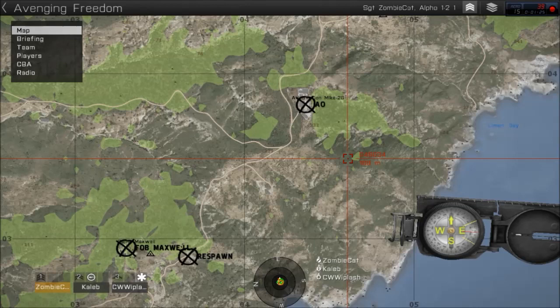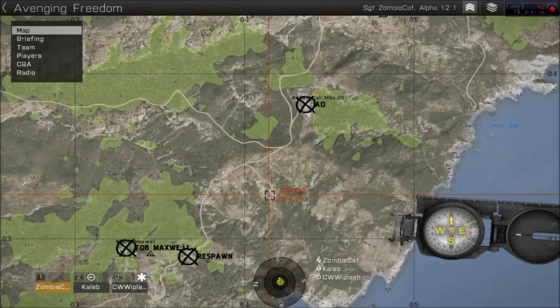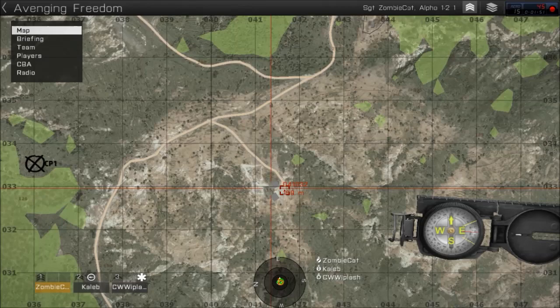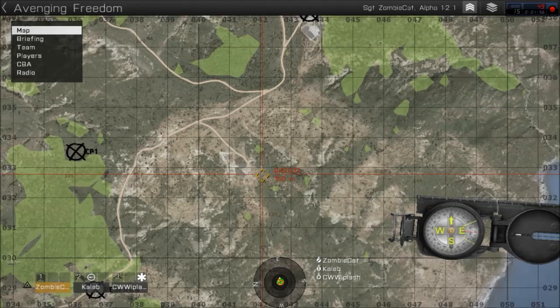What are we going to do when we get there and clear it out? As for the direct path we're going to take, are we just going to push down the road in patrol formation? We'll move north-northeast to the tree line — I'll mark it as CP1. From there we'll continue using the terrain and trees as cover until we get within a couple hundred meters of the air station. From there we'll probably engage from 100-meter-plus range — just a safe distance to help minimize the AI's accuracy.